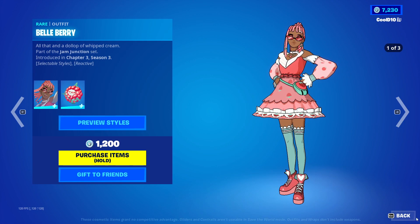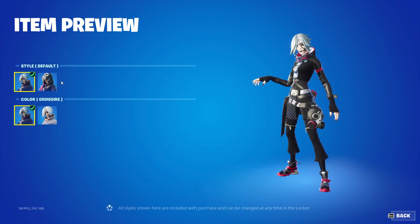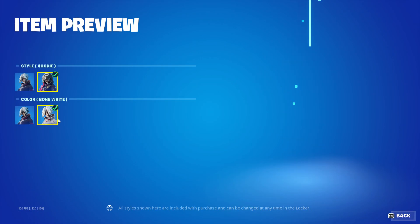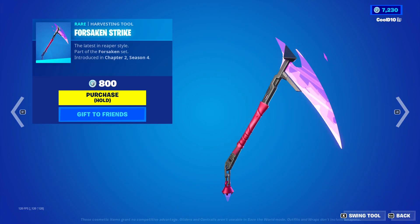Next up we got Grimoire — Default, Hoodie, Default and Bone White. Then next we got Hollow Skull, then we got Forsaken Strike.